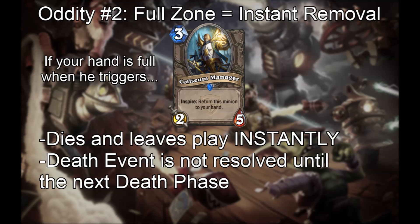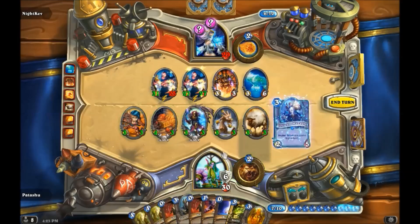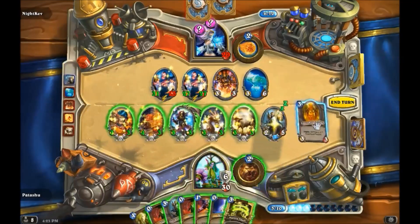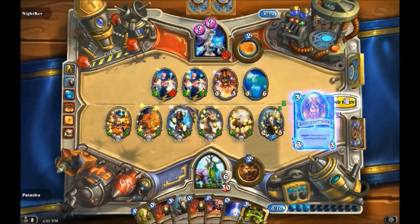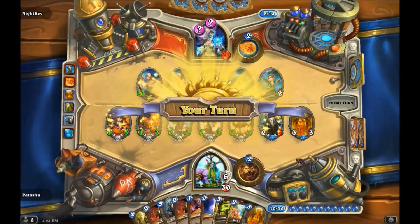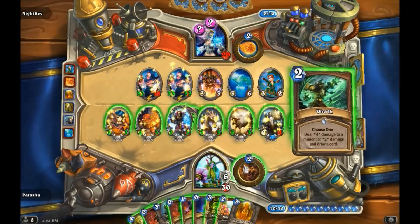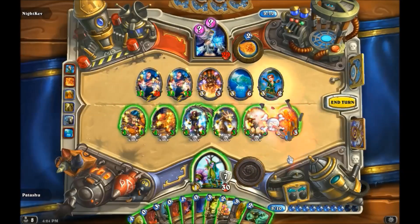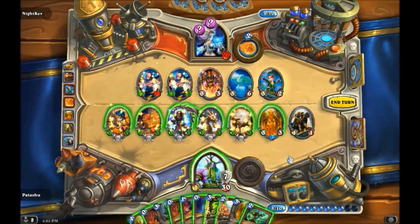Second, we can have some fun with Coliseum Manager and Silverhand Regent. When a minion attempts to move to a zone that is full, it instantly dies and moves to the graveyard instead, freeing up space. However, its death event is correctly resolved in the next death phase, not immediately. We'll use the same setup as before, but this time our hand will be full and we'll cast Soul of the Forest on the Coliseum Manager. When we trigger our Hero Power, first the Coliseum Manager tries to enter our hand but cannot, so it instantly goes to the graveyard. Then Silverhand Regent triggers and summons a token. Notice the Soul of the Forest Deathrattle did not trigger immediately, and now there is no room for the Treant.